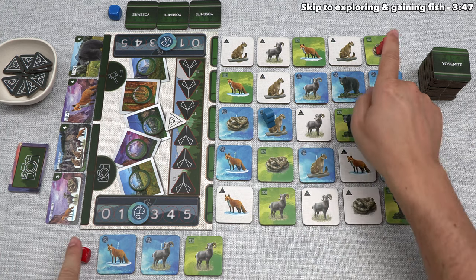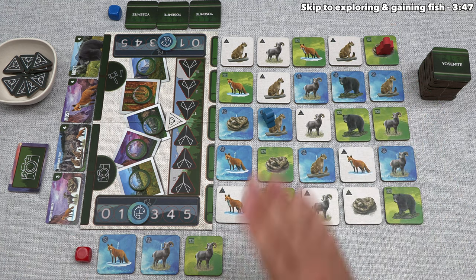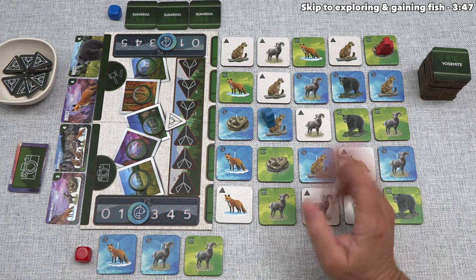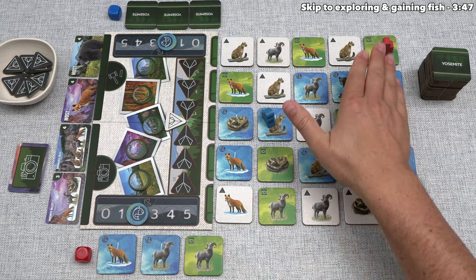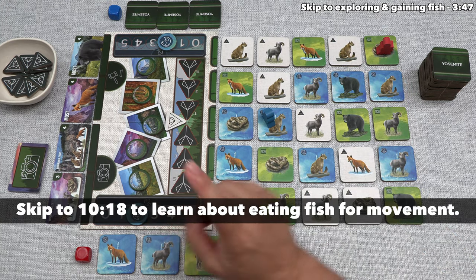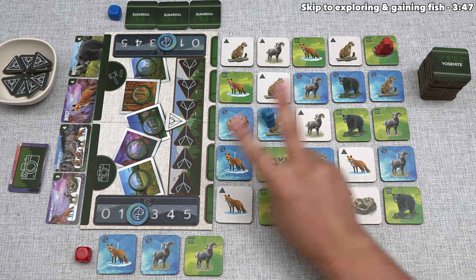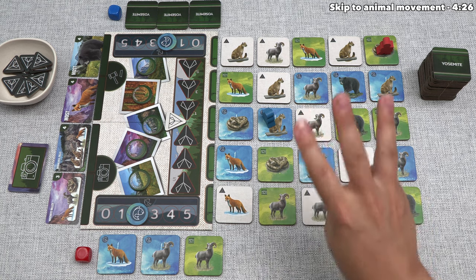We are going to play as the red player for today's tutorial, and we are also the starting player. On each player's turn, there are three steps completed in order. The first step is called "eat fish" and is optional — it lets us eat some fish stored in front of us to move our photographer before performing a main action. We'll skip that optional first step to the mandatory second step, which is called "explore." During the explore step, we choose one out of three different options.